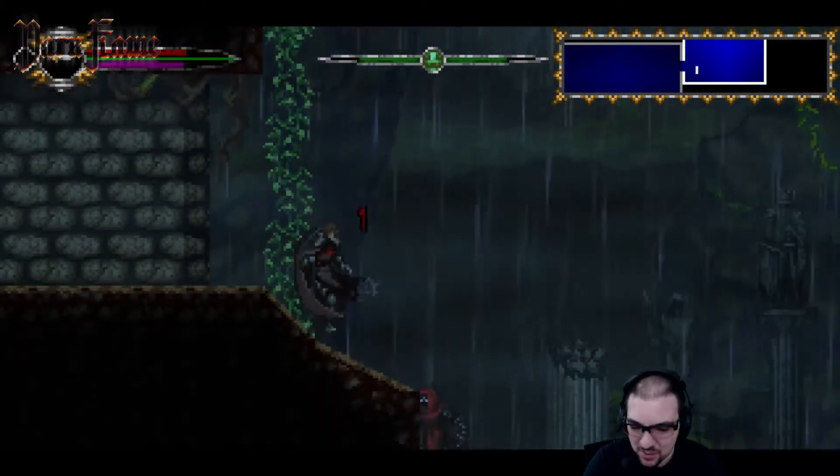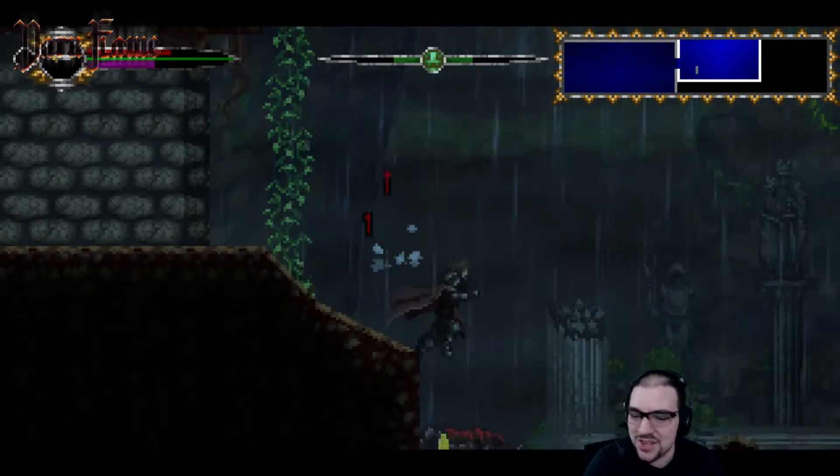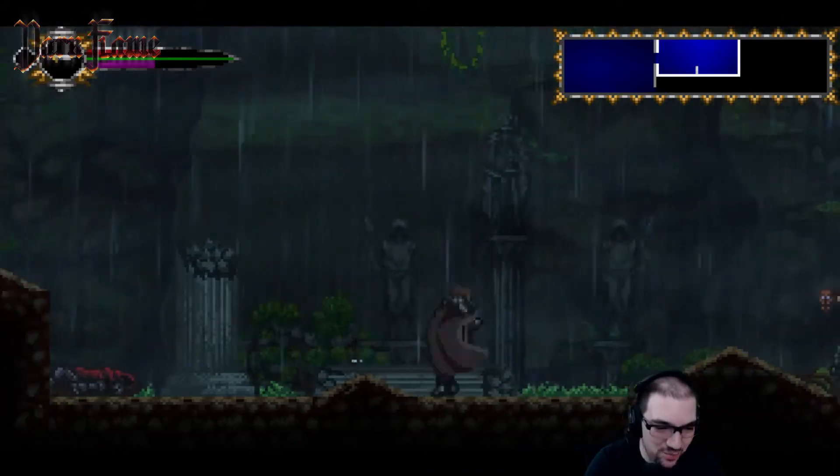I also have magic — if I press L1 or R1, that'll fire off. And I am slowly dying of poison, holy crap. That is a lot of damage to take from my first shot of poison from off screen.